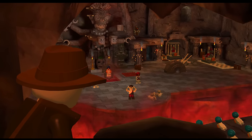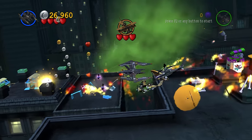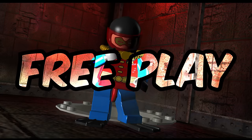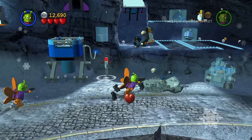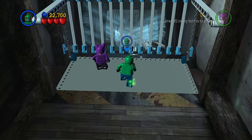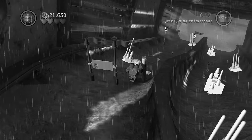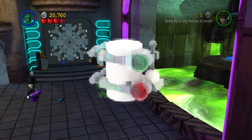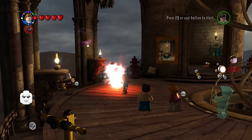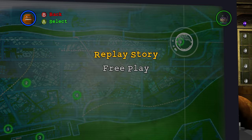Now this is where things get interesting. What if I told you there was something more challenging than the dreadful vehicle levels we have seen so far? Here is the catch — it is only challenging in free play. This is Arctic World, and it has the most difficult minikit to collect from every single LEGO game, making you slide through five gates in a row on the Ice Slide of Peril. Half the time, when you do hit a gate, you just end up being pushed out the way, causing you to miss the next one. The minikit appears at the very end of the level, and this was way before checkpoints made it into LEGO games — the first LEGO game to have checkpoints being LEGO Batman 2 from 2012. Meaning if you fail, you have to start the level all over again.